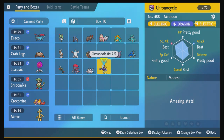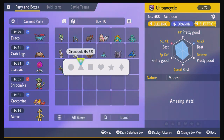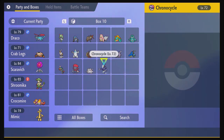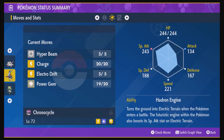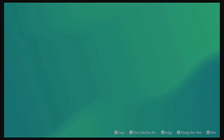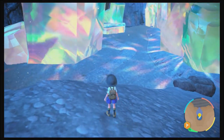I've been catching quite a bit lately to try and fill out my Pokedex. This one's a Modest one, so I might want to keep that one and try to build up everything else. Hyper Beam, Charge, Electro Drift, Empowered Gem — yeah, I might want to keep this one, and maybe ultimately break down and get Scarlet for myself.